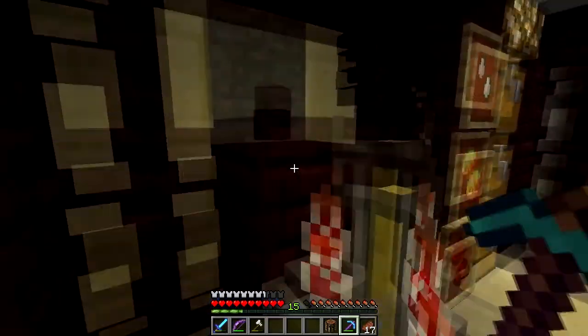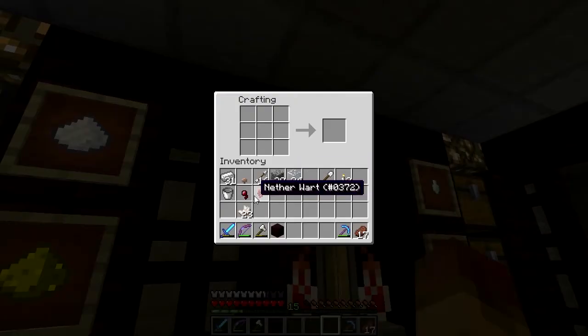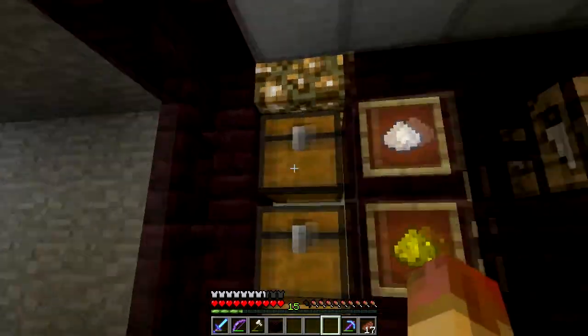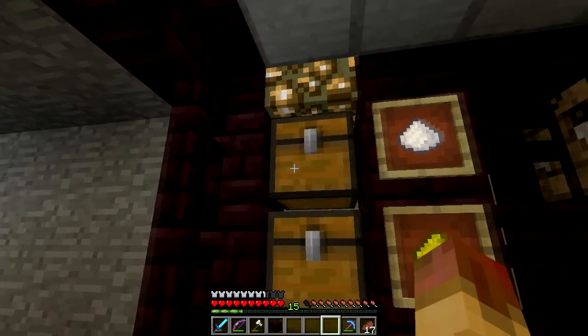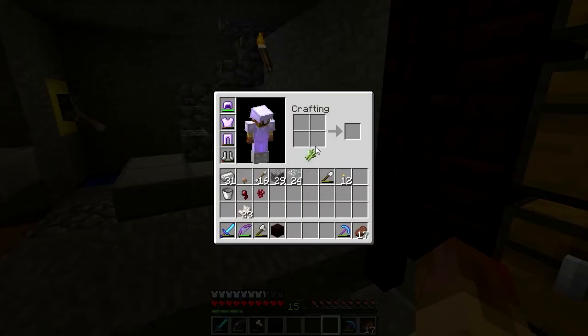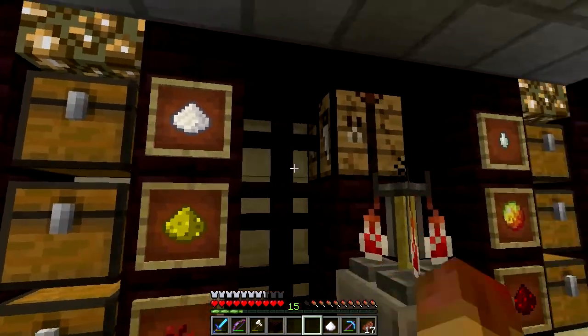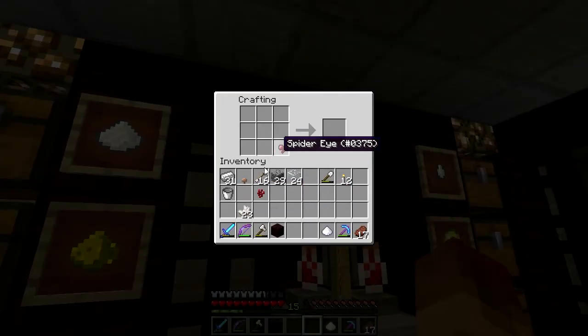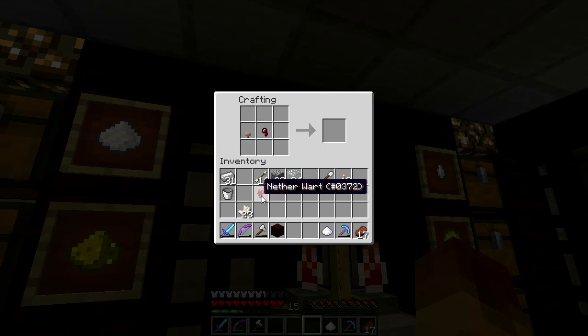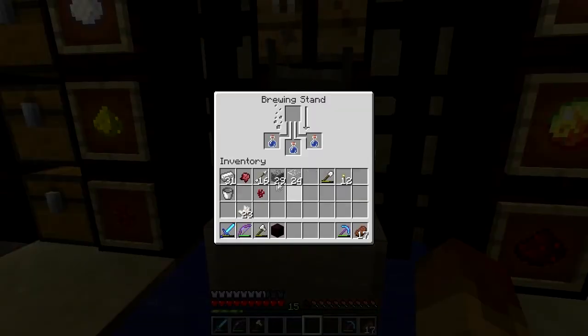The other thing I want to show you is how to make sugar. Sugar is just sugar cane — what we use for making paper — and you just put it in your crafting grid. There you go, now you've got sugar. Now you can make a fermented spider eye: it takes a spider eye, a regular brown mushroom, and sugar. There's your fermented spider eye.